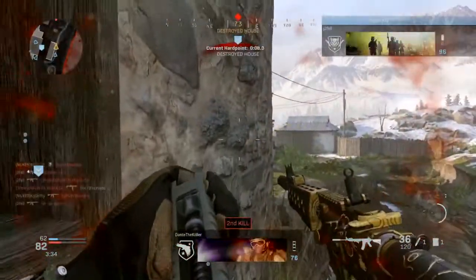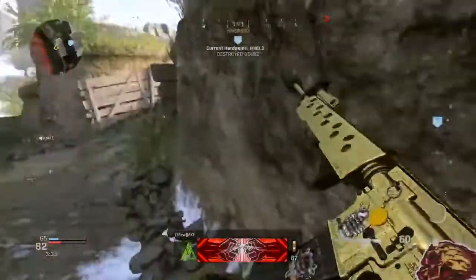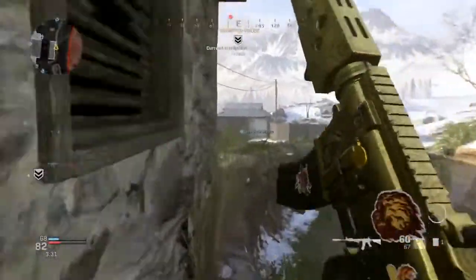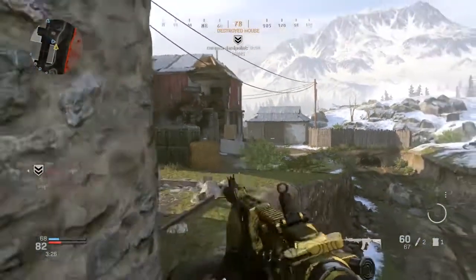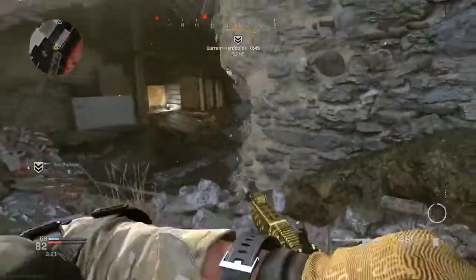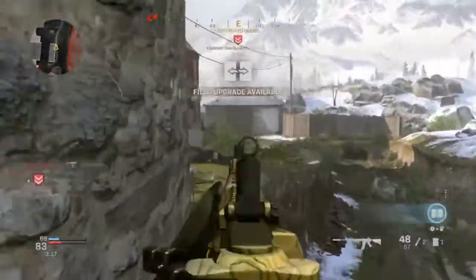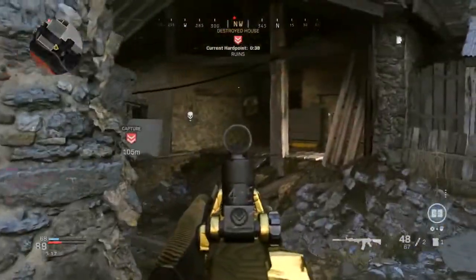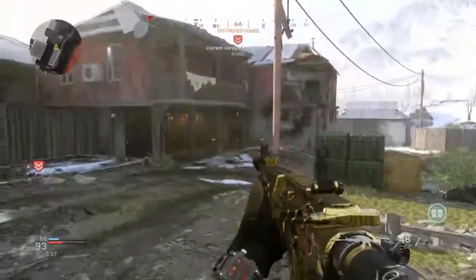For the ammunition, I use a 60 round mag. The 60 round mag is probably one of the best mags you can use on the M4 because it gives you a greater chance of getting triple kills and double kills. On top of that, if you pick up weapons that carry the same 5.56 bullet, it will give you a higher ammo capacity so you don't have to rely on ammo crates or reload constantly.